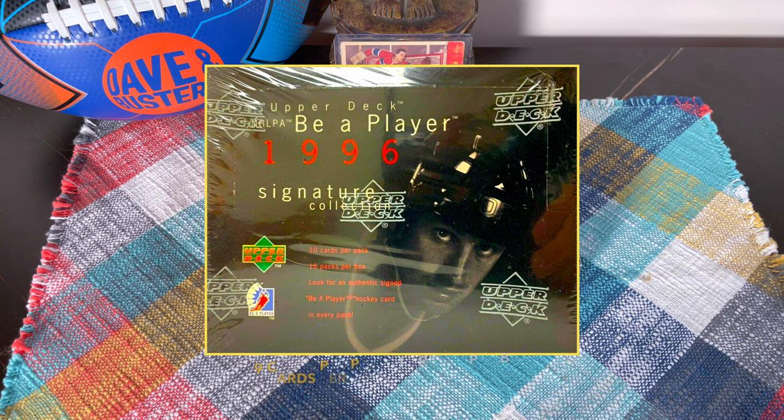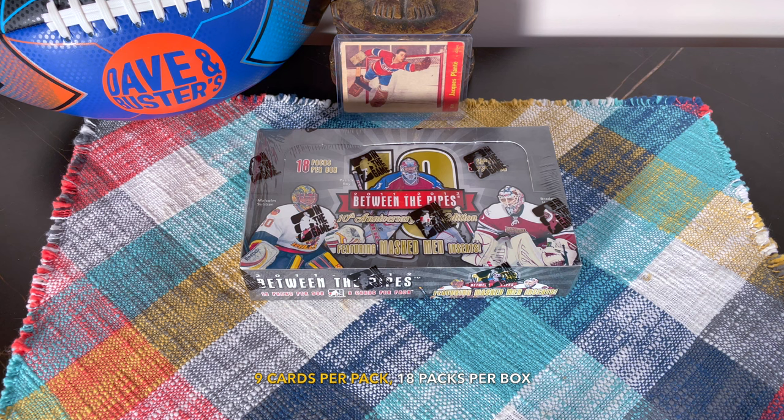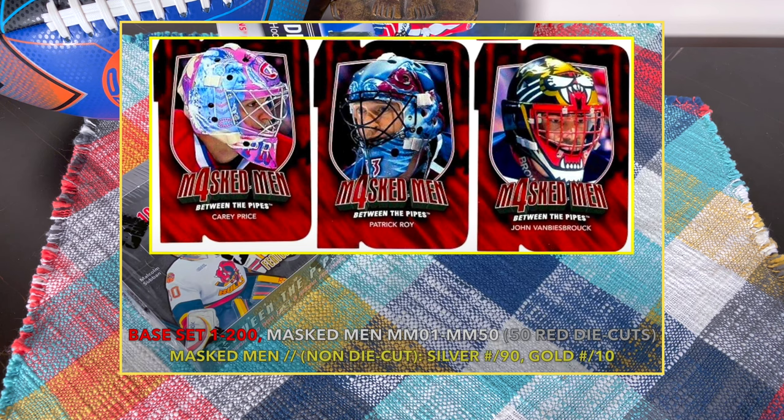Let's get on to it guys. Configuration: nine cards per pack, 18 packs per box, which amounts to 162 cards. Base set one through two-fifty. Mass men die cuts — 50 cards. The parallels are the silvers numbered to 90, the golds numbered to 10.